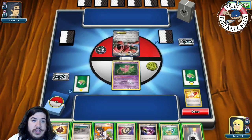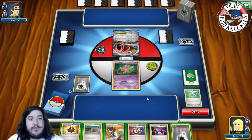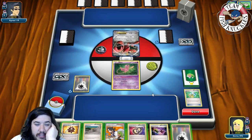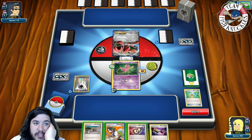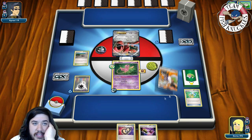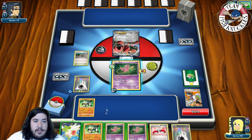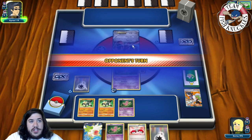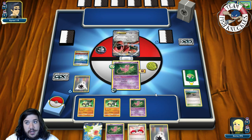We won the coin flip. Using Town Map we can see our prize cards: a DCE, Puzzle of Time, Buddy Buddy, Sycamore, and Lysandre. We play Burst Balloon, DCE, Fated Town, and Sycamore to discard our hand and draw seven cards. We get a Passimian, another Passimian, and Mew — good setup. If the opponent hits this turn we get bought for 60, then we can potentially take a knockout with all our Passimians.